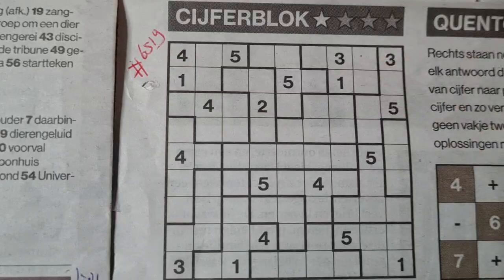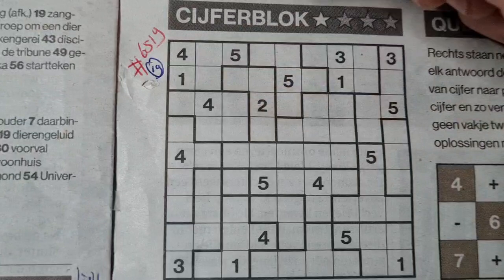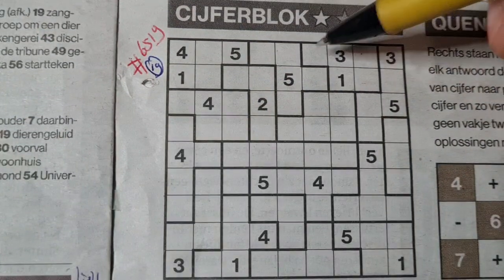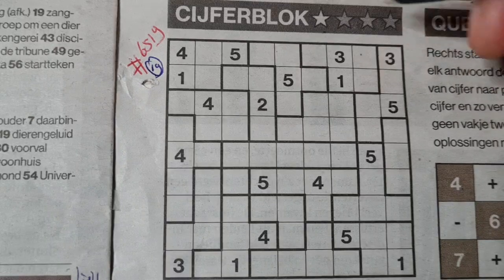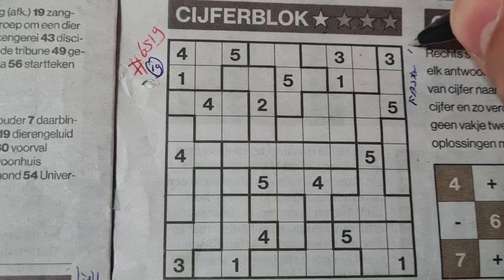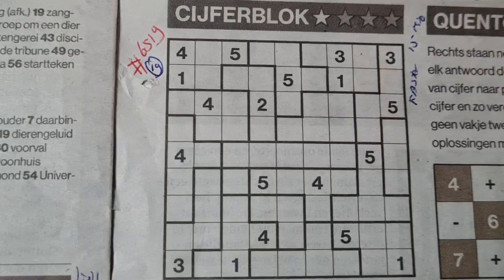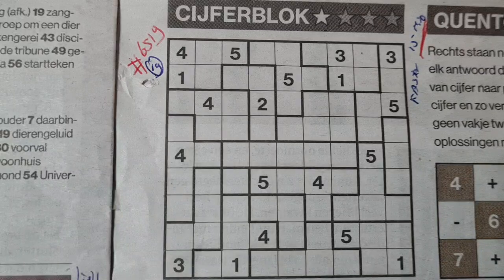Before I start, I always count the printed digits. This one has 19 printed digits, so it should be an easy one — the hard ones always have eight, nine, or ten printed digits. It's indicated with one star, so I need to be faster than 15 minutes. Let's get started.